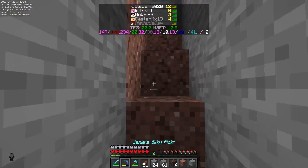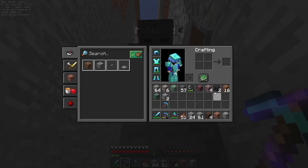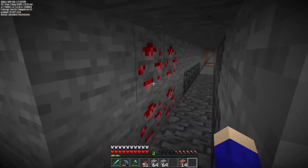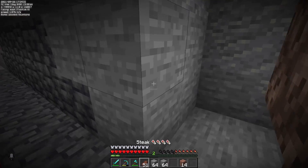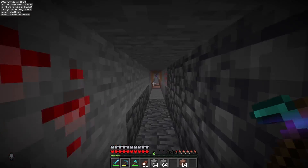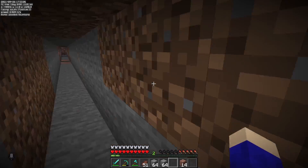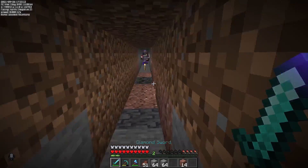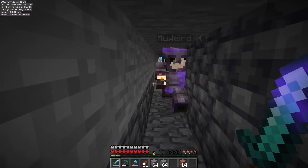Do you wanna come and do the wither fight? Yeah okay. Do you have your skull? Okay so we've got a wither here ready to spawn. It might also be worth just digging a few tunnels, but I don't actually know how we're gonna fight this with three people — it's a lot easier with one. There's a really long tunnel and the idea is to just spawn it in and then whack it.